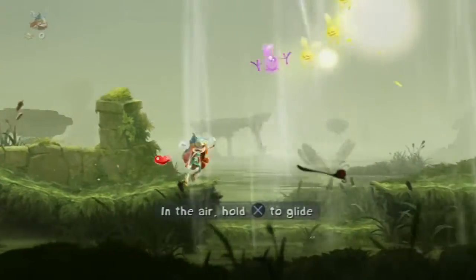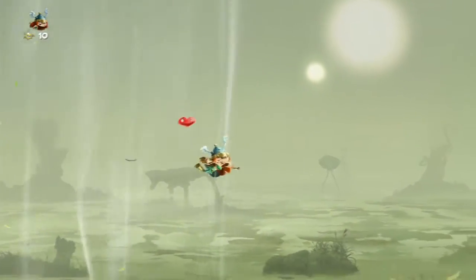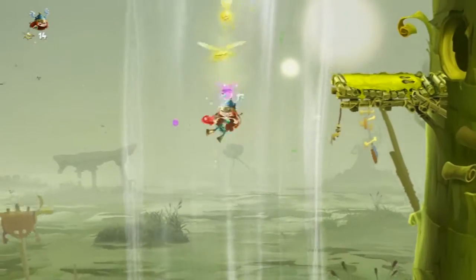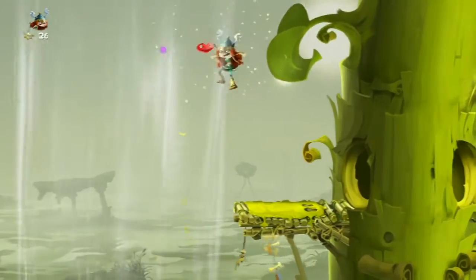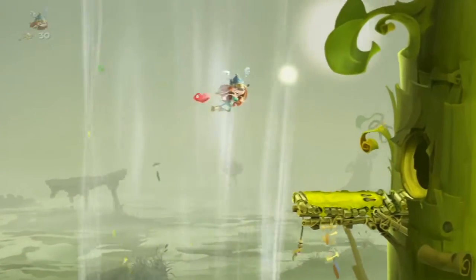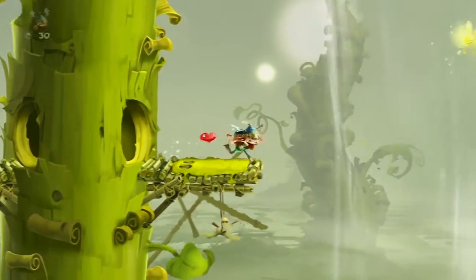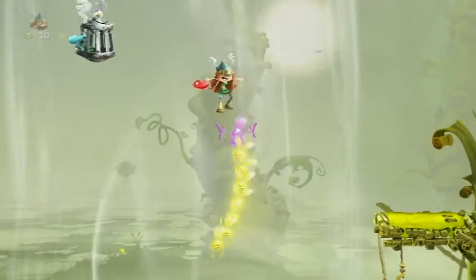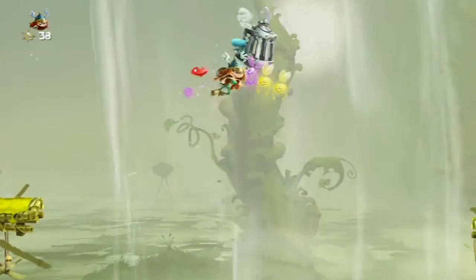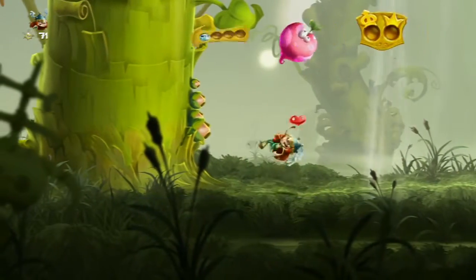Also different is the load screen — the load screens are dramatically shorter, but you can actually get a heart in the load screens as well, which is something you couldn't do in the previous game. That's an extra hit. If you get a heart while already holding a heart, that heart will convert into lums. Hopefully they don't make that part of the requisite for getting 600 lums — I hated that kind of thing in Rayman Origins.